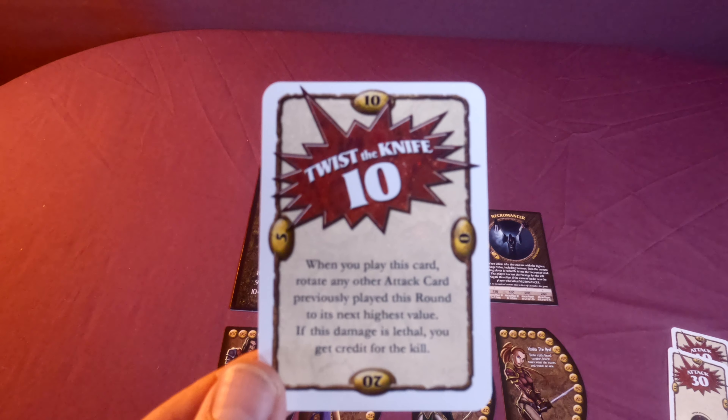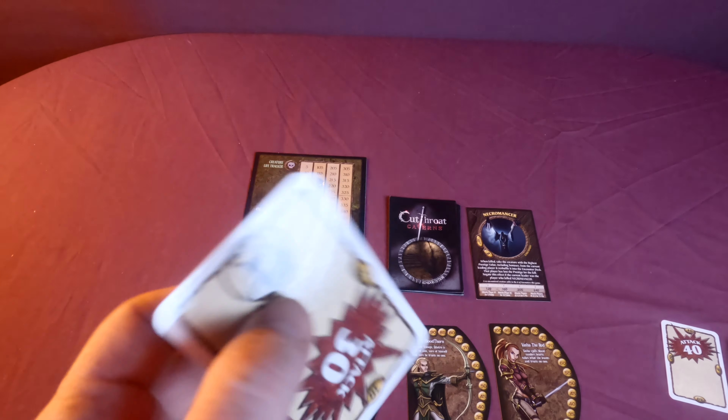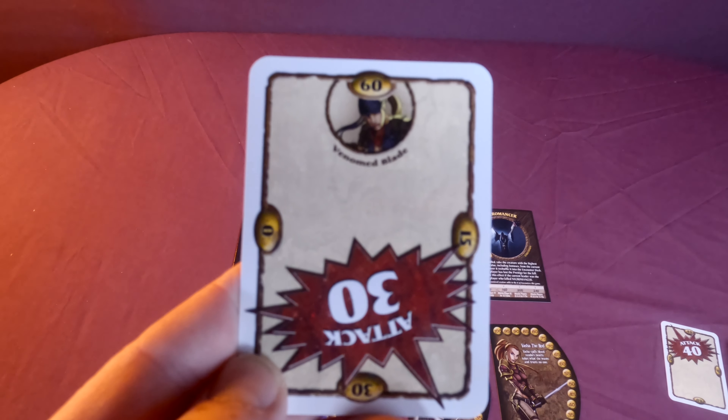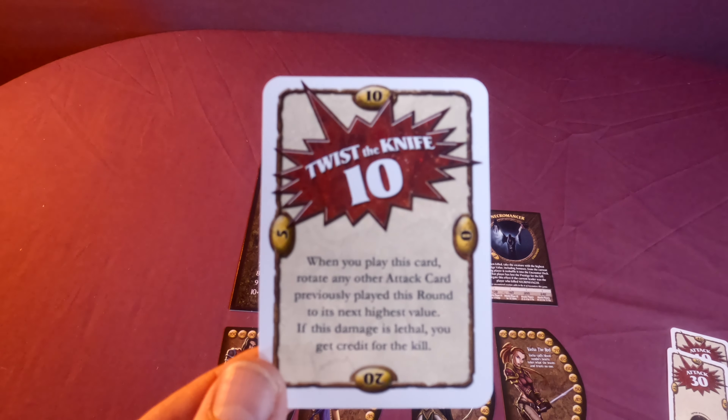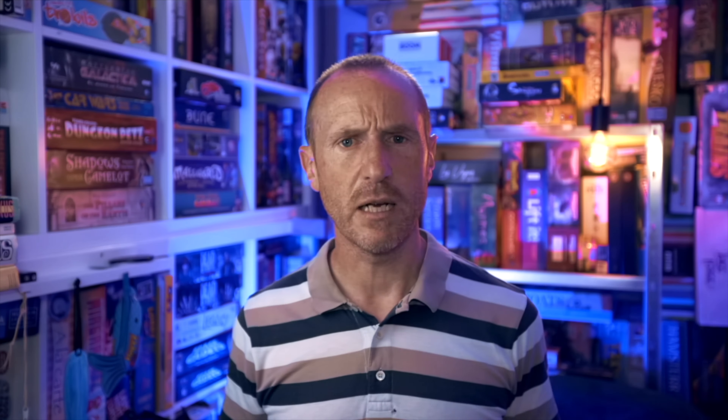There are standard attack cards that do the damage listed on them. Then there are special attack cards with an icon related to a specific character — if that character plays their special card they do double damage. There are also enhanced attack cards which give you extra text to read and implement when you play that card.